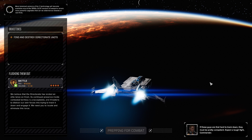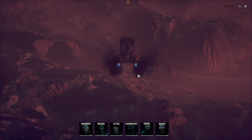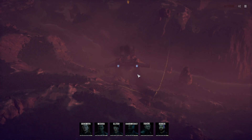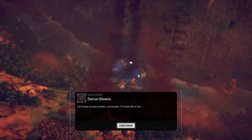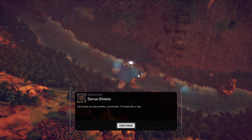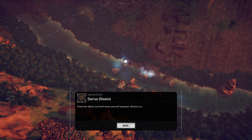If these guys are that hard to track down, they must be pretty competent. Expect a tough fight, commander. We believe that the Directorate has landed an elite lance on Itrom. Its continued presence inside contested territory is unacceptable and threatens to distract our own forces. We've got some expected readings from long-range surveillance, so we might have company.